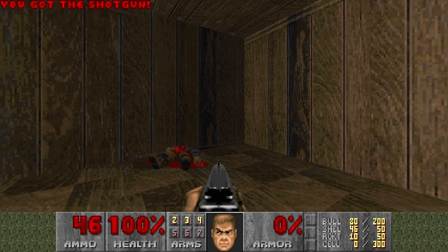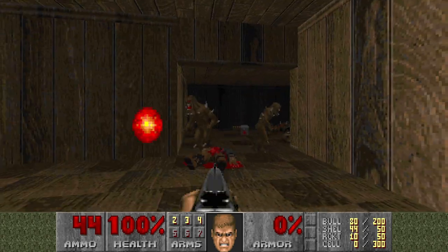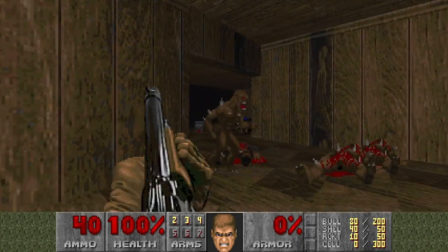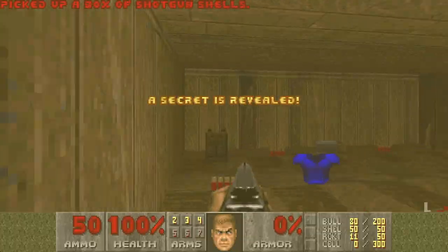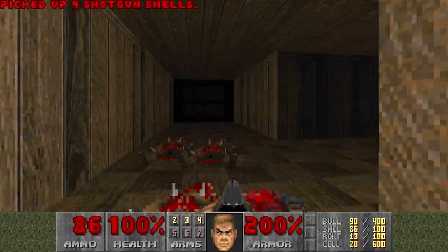I think there should be secrets right behind me — some imps and a mega armor. And a backpack, of course. Nice to have.